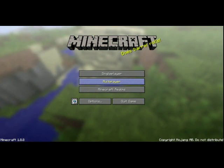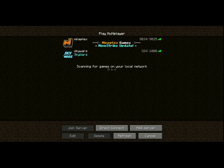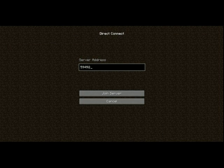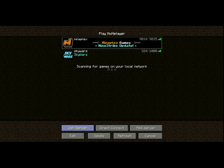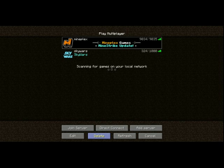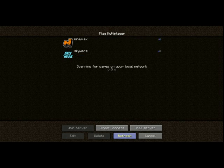This button is multiplayer. It allows you to find and join servers by IP. Any world open to LAN on computers using the same network will appear here. The add server button adds an already existing server to your list. The direct connect button allows you to join a server whether or not it's on the list. The join server button makes you join the selected server. The edit button allows you to change the name that the selected server appears on your list as. And the delete button removes the server from your list.